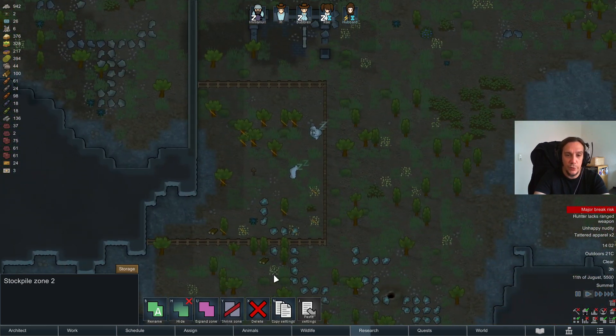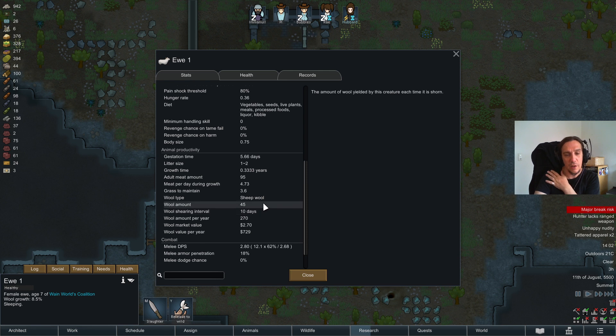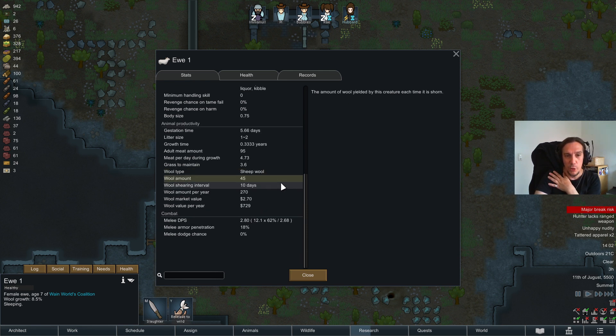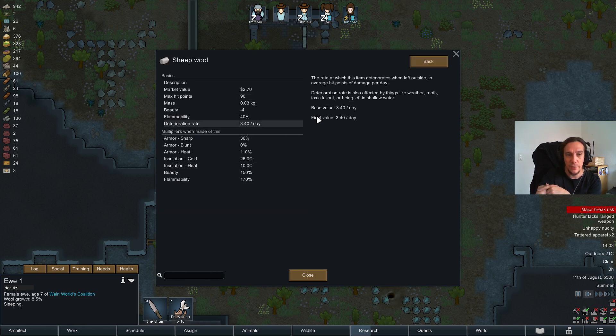We are now able to have sheep. What for, you might ask — sheep provide wool, of course. In the information screen you can see how much wool, how long it takes, how much wool per year, and how much that wool is going to be worth. You can also see a direct readout of the stats of that material — really good stuff.